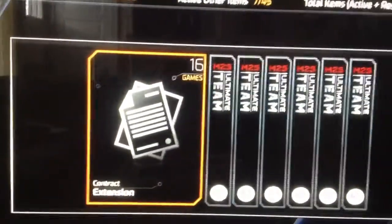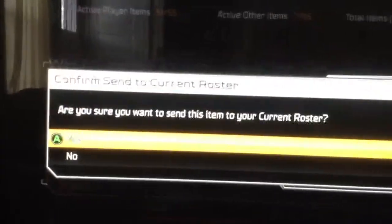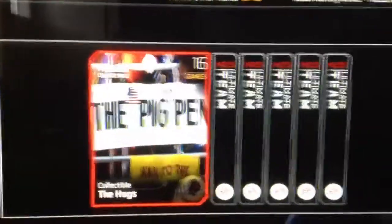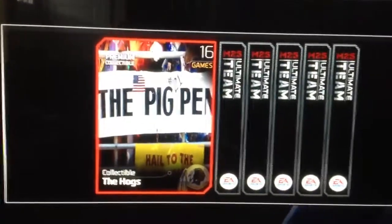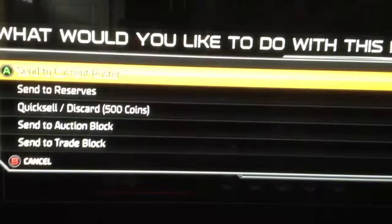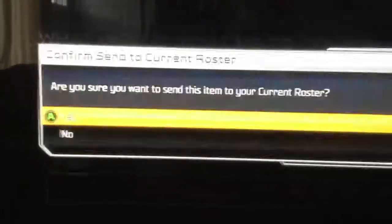16 game contract — well, that's pretty much how they all start out, so we're just going to send him to the roster. Pigpen — well, I know I can at least sell it for probably around a thousand, though I really wish they would stop putting these red collectibles in that I've long since had any use for. We'll just put them in the roster so I can sell them off later.